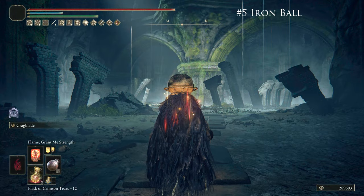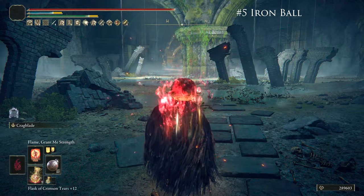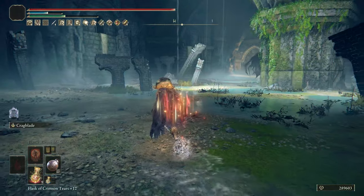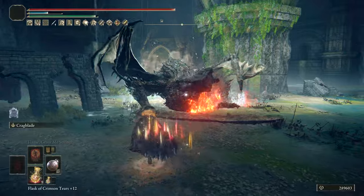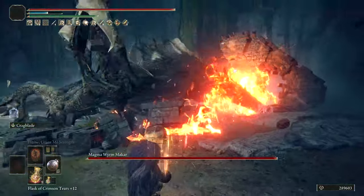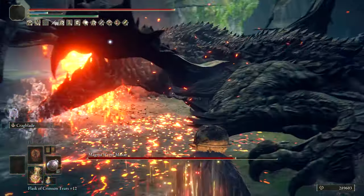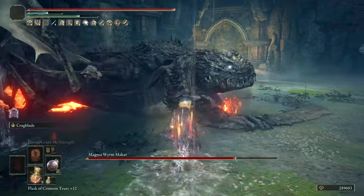All around a solid weapon that you can use and throw in different incantations because you're pretty much going to be a pure Faith build. And next up at number 5, we have the Iron Ball. This does a lot of posture damage and hits extremely hard. If it weren't outclassed by another one later on this list, it would be even higher. If you're looking for a non-bleed fist weapon, this is great for damage as charge attacks stack up the damage numbers very quickly.